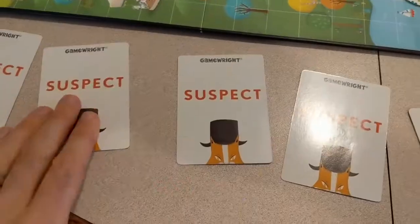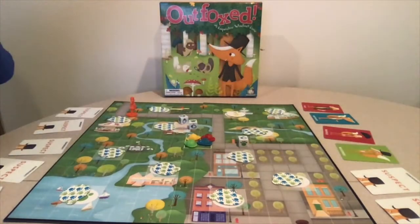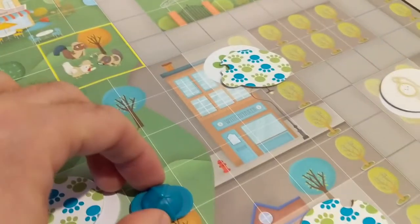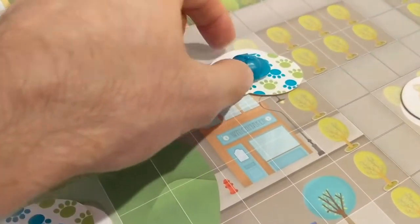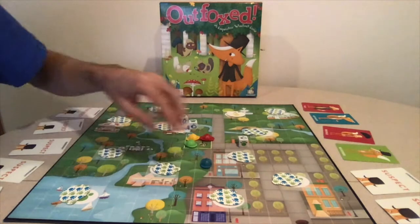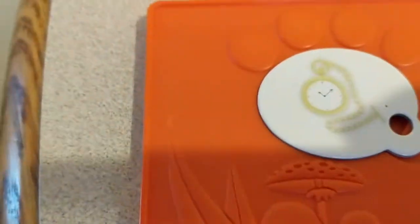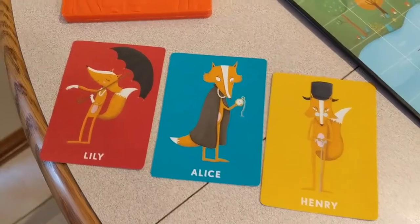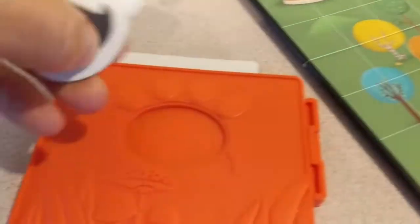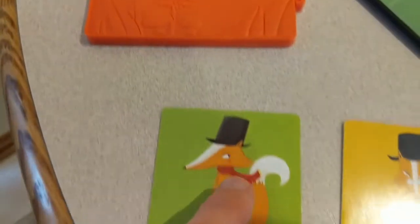If the player rolls three eyes, they can reveal two suspects by flipping over two more cards of their choice, and their turn is over. If all three dice show a paw print, the player adds up the total number of paw prints and moves their detective pawn that many spaces — in any direction but not diagonally. They can enter or leave a clue space from anywhere. Once they reach a clue, they flip it over and place it into the decoder. A green dot means the suspect is not wearing that item, so any suspects wearing it are eliminated. A red dot means the suspect is wearing that item, so matching suspects remain. This ends that player's turn.